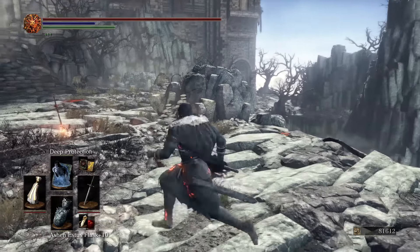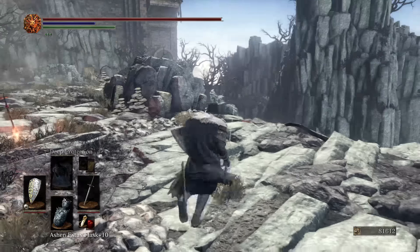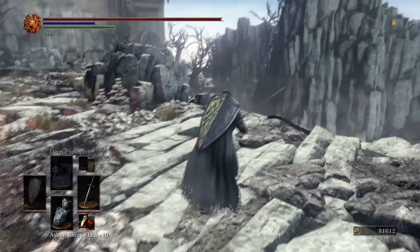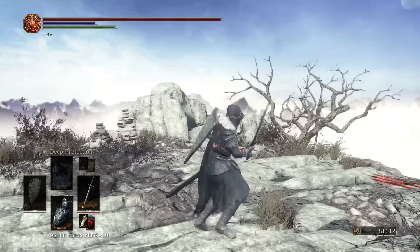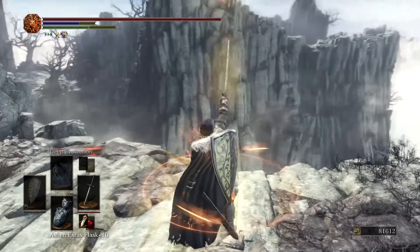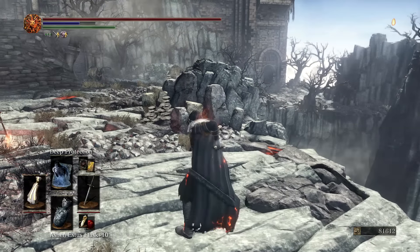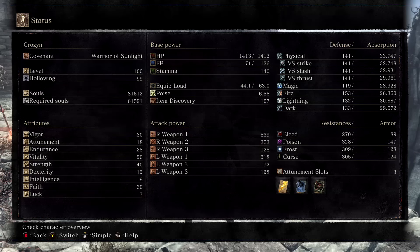Deep Protection will also give us a little bit more attack power and increase our stamina regen as well. In order to do this and get the buff so both of these stack, you have to do the Sword buff first — it's the parry button for the sword when you two-hand it. It gives you this cool little buff, and as you see now, it increased our attack power on the Great Axe to 799. I think we were at 717 before. And you can go even further with that with the Deep Protection buff, which requires 20 Faith. Now we are all the way up to 839 with the Great Axe — that's a lot of damage for a weapon, and that's incredible.